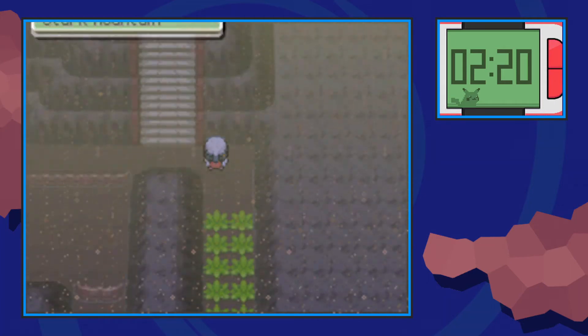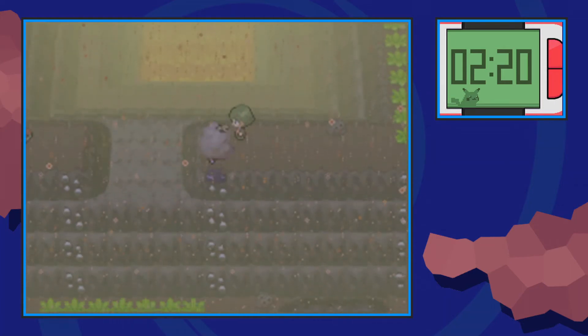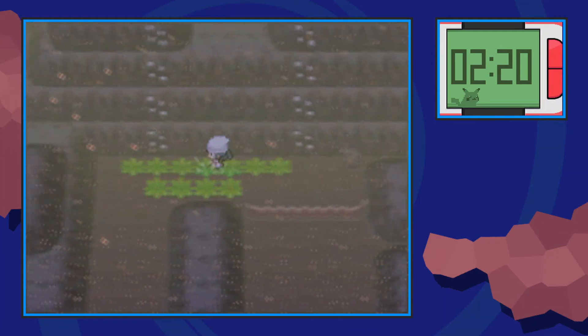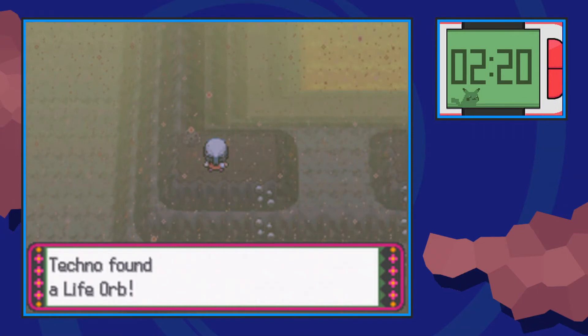Make your way north just a little bit more and go up this short staircase. We're going to Rock Climb down the rock-climbable section next to the trainer over there and then Rock Climb up the next one. You'll find a small ledge with the Life Orb sitting on it.